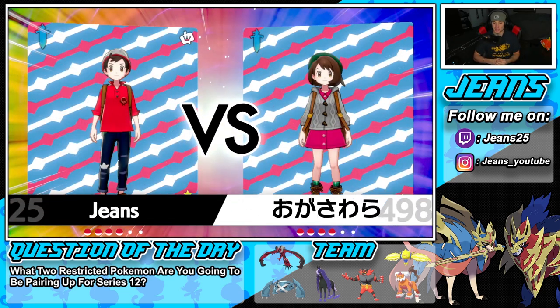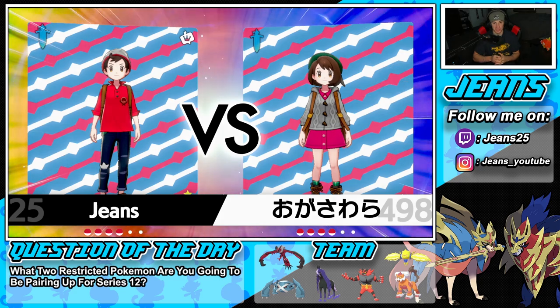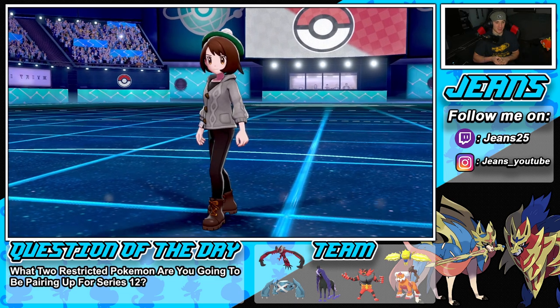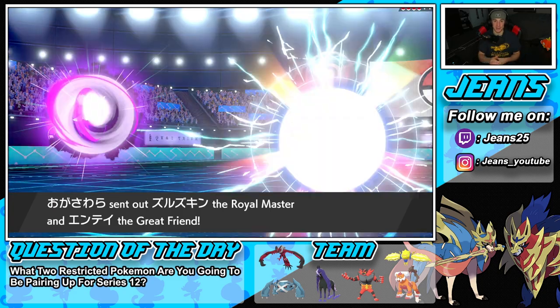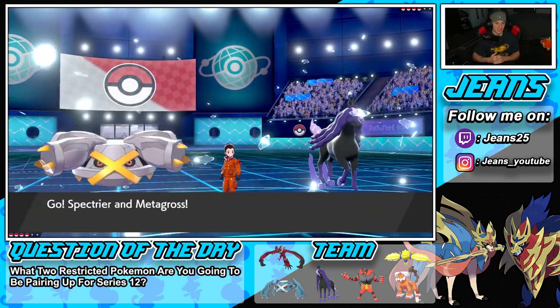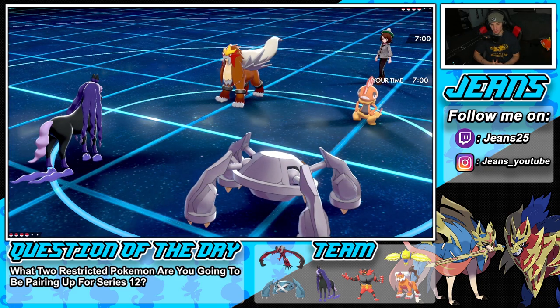There are so many different combos you can go with in the new meta — it's gonna be pretty cool. For me, I think Groudon and Kyogre is gonna be really cool. Both Ice Rider and Shadow Rider Kyogre is gonna be a cool combo. Let me know your answers in the comment section below. He leads Inner Focus Entei alongside Scrappy.